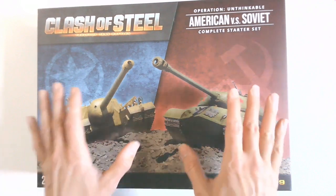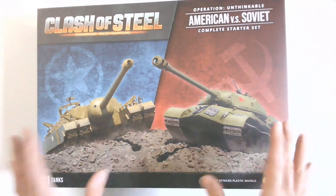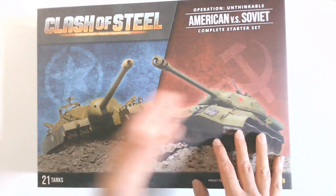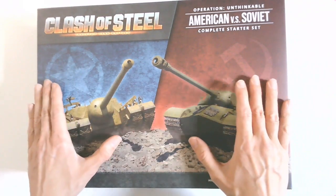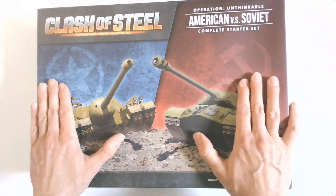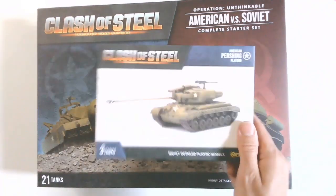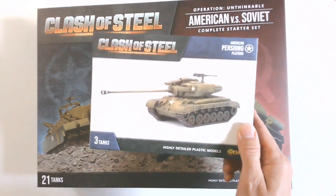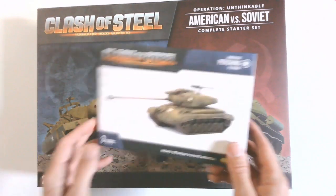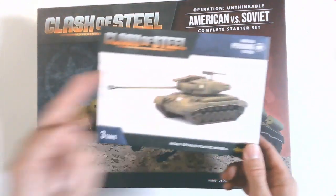The Late War Leviathans is a project that has been in the making for a while. It was actually an internet PDF back in the day, but now we have it officially through Battlefront Games. They're not releasing separate boxes for Flames of War — you can take the boxes from Clash of Steel and use their contents in Flames of War using Late War Leviathans. These don't come with additional commanders or decals, but they do come with an assembly guide and that little card I showed you.